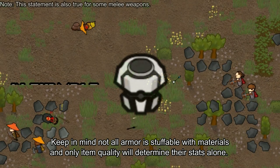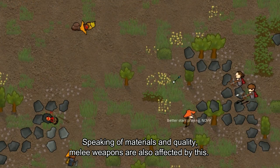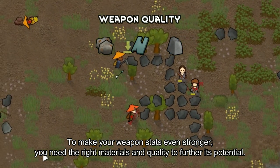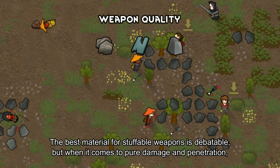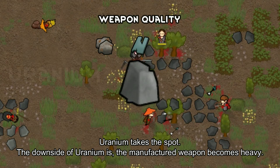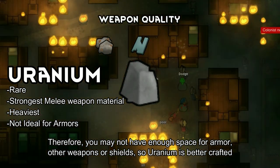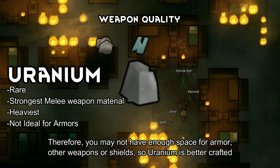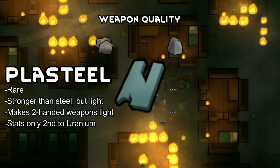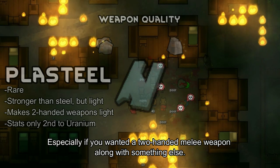Keep in mind not all armor is stuffable with materials, and only item quality will determine their stats alone. Melee weapons are also affected by materials and quality. For pure damage and penetration, uranium takes the top spot, but the downside is the manufactured weapon becomes heavy, so you may not have enough carry weight for armor, other weapons, or shields — uranium is better crafted for dedicated melee pawns. Plasteel is light but lacks the extra power uranium has, making it great if you want more choices for weapon sidearms, especially with a two-handed melee weapon alongside something else.